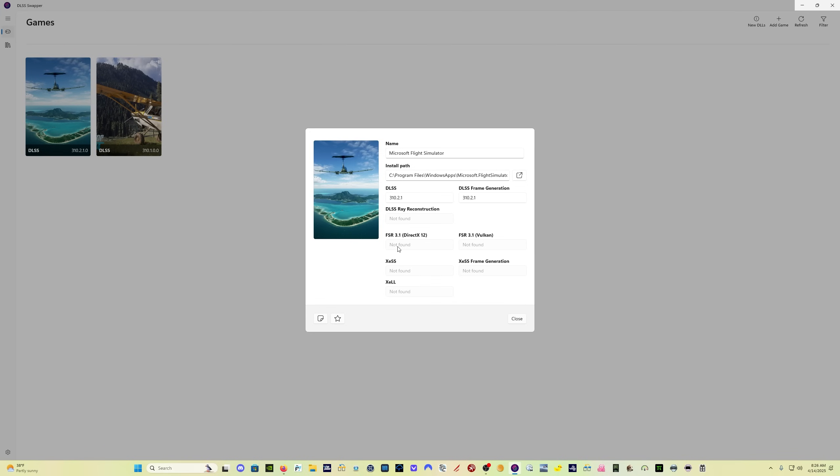If you don't have it, I'll put a link in the description where you can get it. In Flight Sim 2020, FSR 3 is not natively implemented, so I can't update it there because I don't have an AMD card. In Flight Sim 24, click on your Flight Sim 24 install.